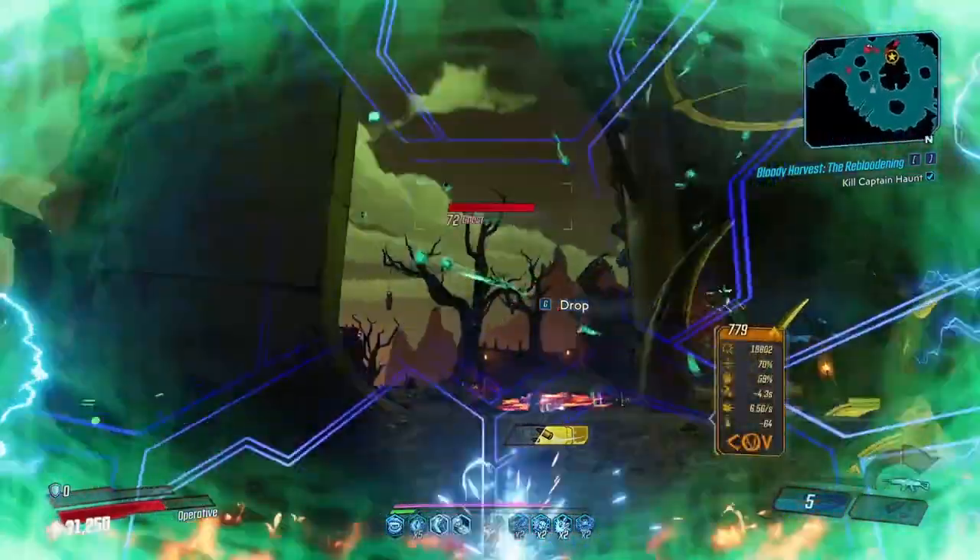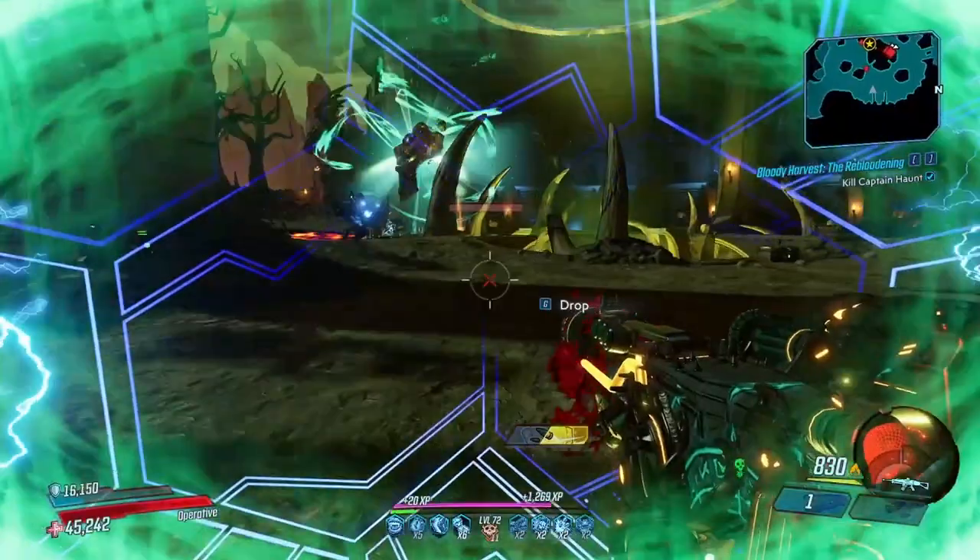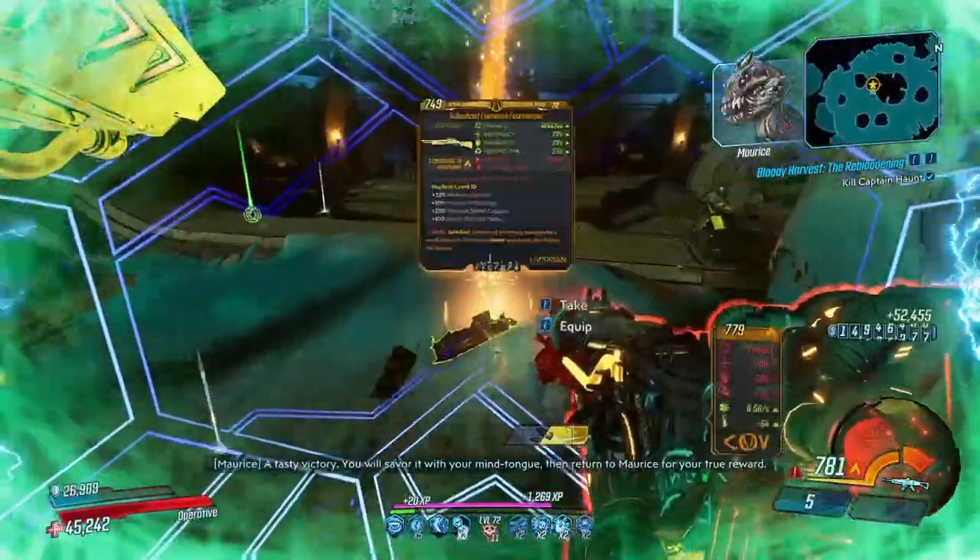You can combine these two methods though — go to a Circle of Slaughter, gather your Ghost Goo for the mission, probably get a couple Loot Ghosts while you do that, and then go to Maurice and farm.